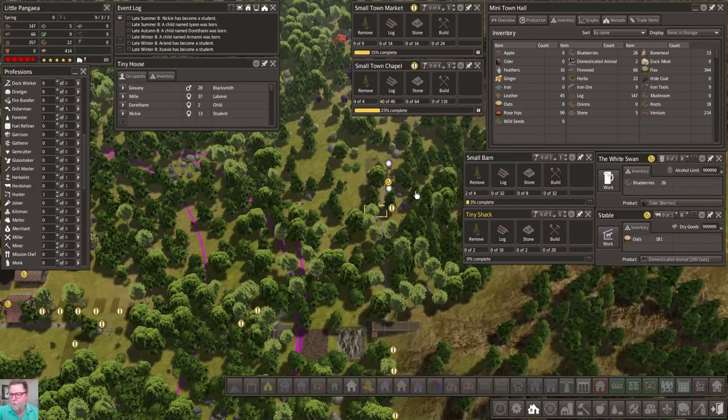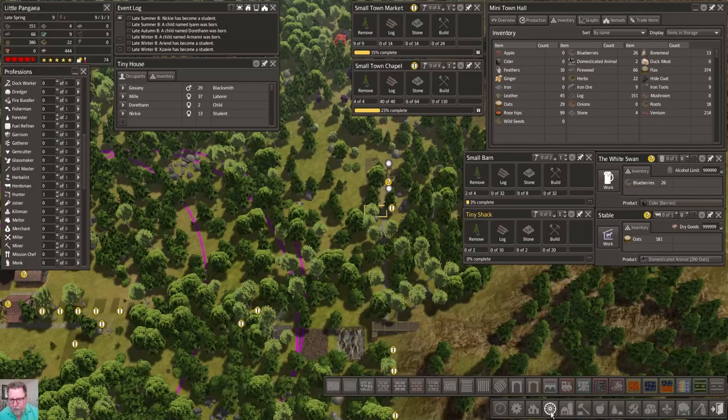Did I ever set my timer? Two minutes and 30 seconds - gosh, I got that natural clock thing going on. Let's run that last bit of road right there - one two three four five, connect. And then we're going to bring the road down to here and connect it over. How are we doing on stone? We don't have any, of course. And I probably should not have laid that road because we need the stone.